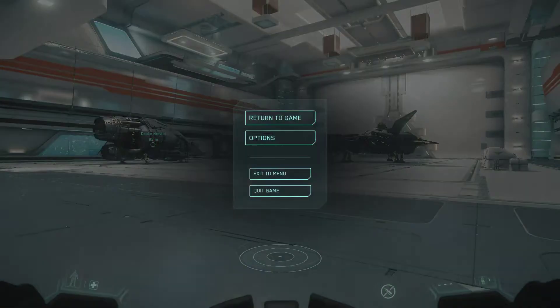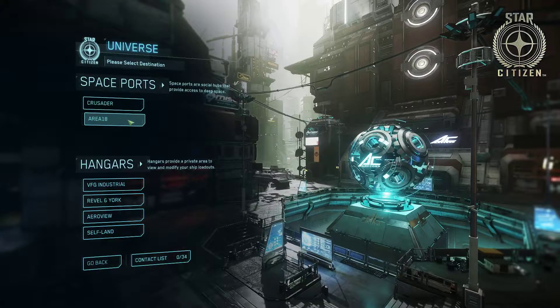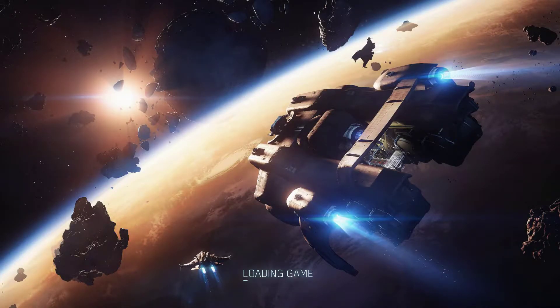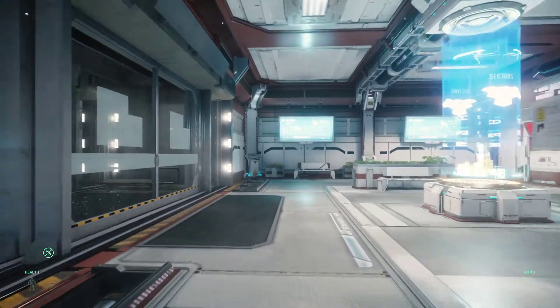I'm going to go to Area 18. Just a quick intro — it's the ArcCorp planet. We've had ArcCorp technically in the game for quite a while. I'm not here to show you all around, actually. If you've never been — why? I'm going to go into Cubby Blast and show you that you can buy those weapons that you can only get in Grim Hex in the PU. And they persisted to the PU. I think I bought everything. Here's Area 18.